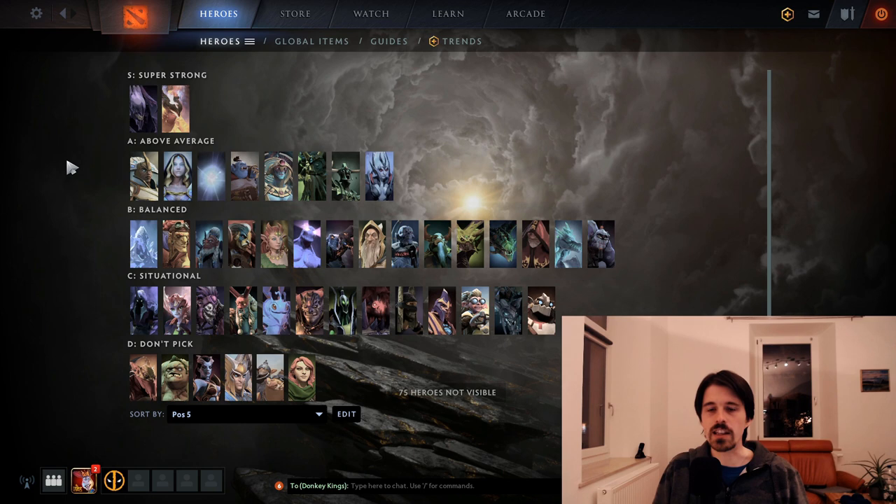You want heroes with strong single-target abilities that allow you to gank people and do stuff around the map. Generally, you need at least one of your two supports to have that ability — if both supports can't really set up kills, it can be quite difficult. And number four, you want heroes that are good at teamfighting, which is very important in the current meta. Almost always the team with better teamfights wins, so strong teamfight contribution from your pos5 is a huge plus.